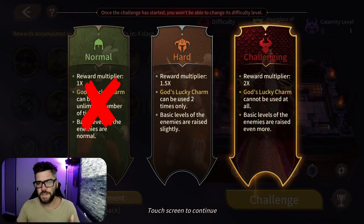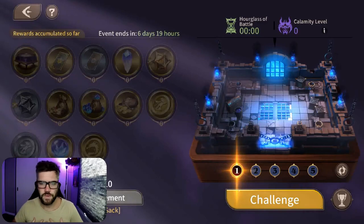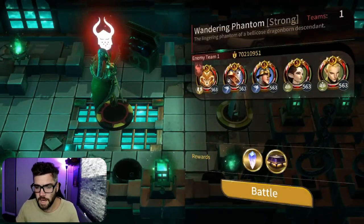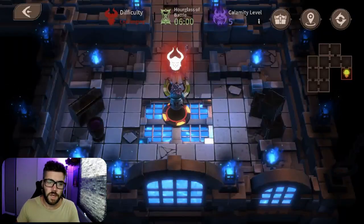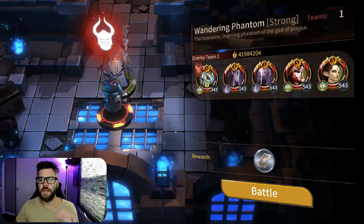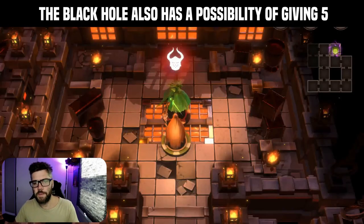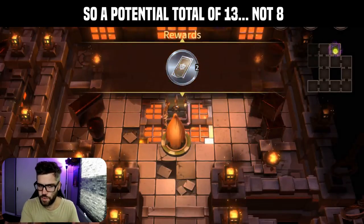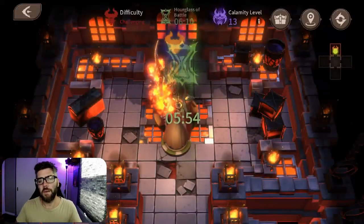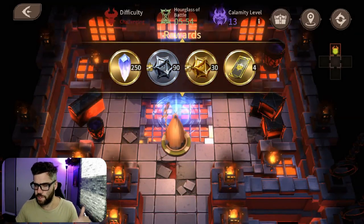Everything I'm talking about going forward is based off challenging difficulty as that's what I'm most familiar with. For 30 chest of lights you'll be obtaining this from the fourth maze level boss, which is either going to be Sir or Kados. For eight normal summons you'll be getting two from the first maze level boss Gus and then six from the third maze level boss Julian, however most of the time you're going to be getting the base amount which is two. For 10 faction summons you'll be getting these from the fifth maze level final boss Fair — either the base value of four, which is more common, or the max value of 10.